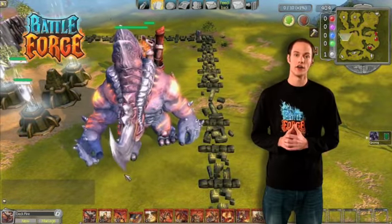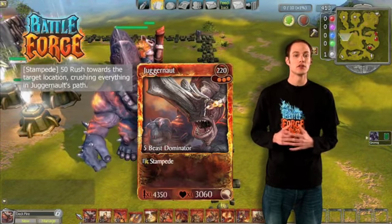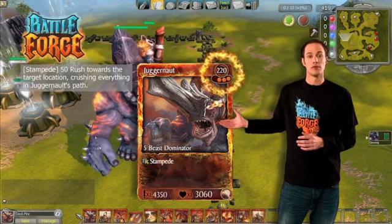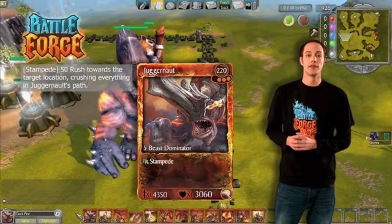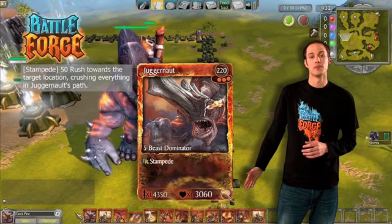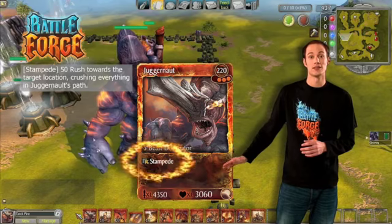I'll use the Juggernaut as an example to explain the information displayed on this card. In the upper right corner there's the amount of orbs and the amount of power displayed that you need to play this card. At the bottom of the card, you see the attack and the hit points. Also, a little explanation about the special ability — in that case, it's Stampede.